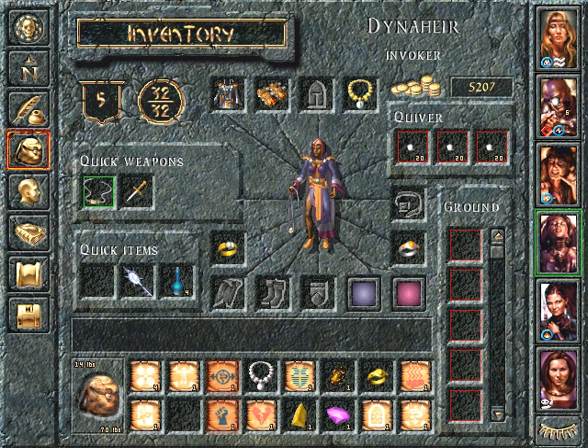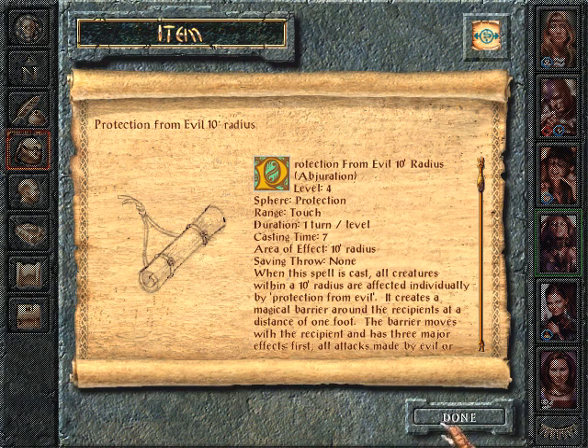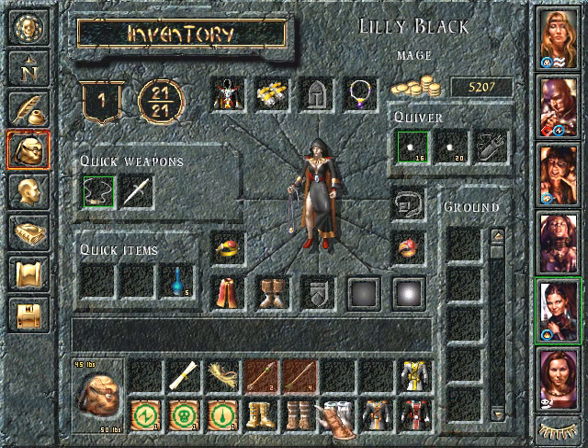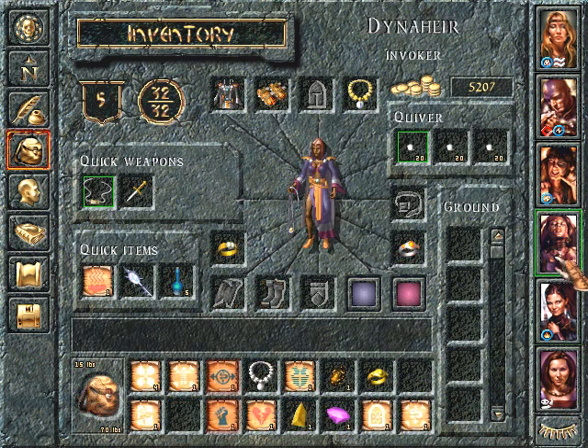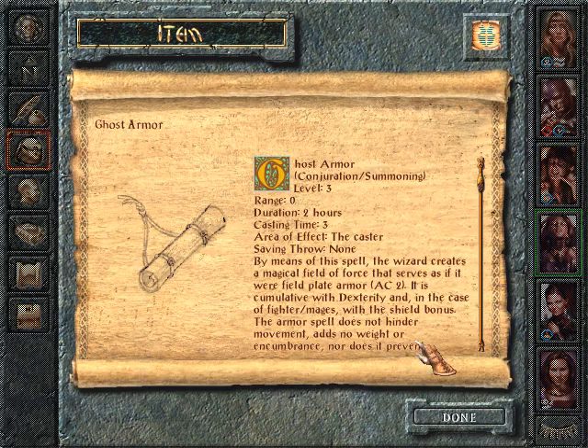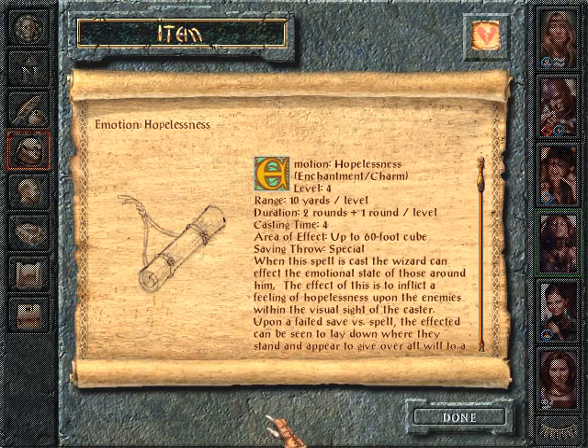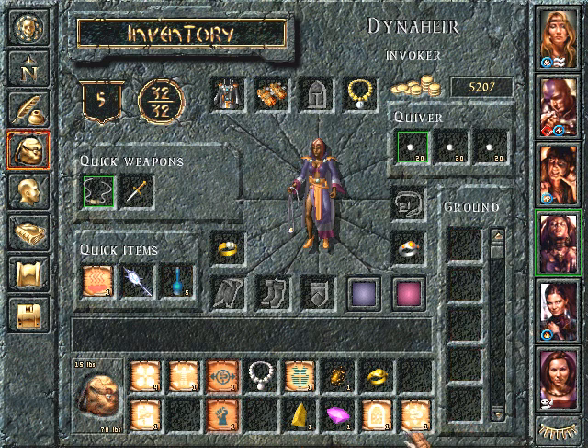Okay. Actually, I just need a potion for Dina here. I don't know. Okay. I guess what... This looks like... Hmm. I haven't used these too much, but actually what is this? Another motion hopelessness scroll. Wow.